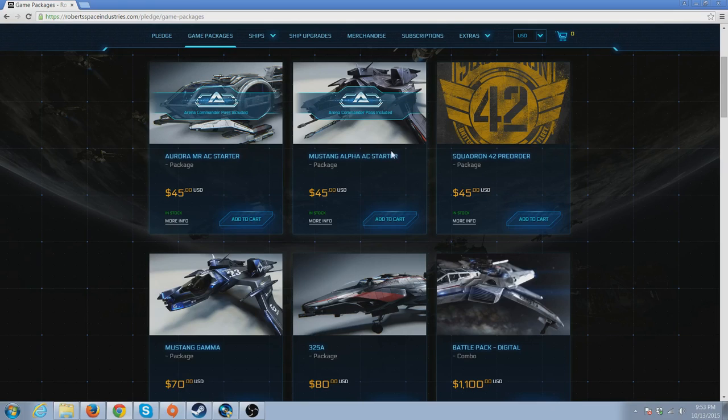There are two different options: you can buy a starter package or pre-order Squadron 42. Right now they're the same thing, but in 2016 they're going to be separate. Star Citizen is the persistent universe — basically the MMO — and Squadron 42 is going to be a campaign, around 35 to 40 hours long, a full game by itself. Before 2016 you can get both for $45 together; after that they'll be sold separately.